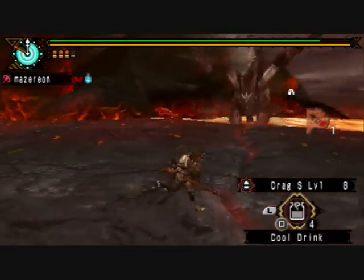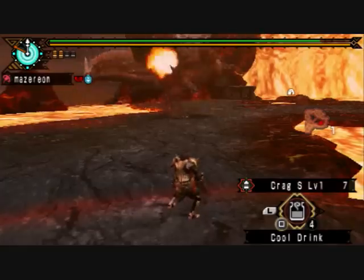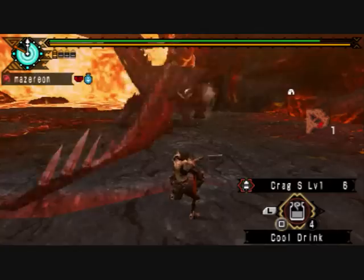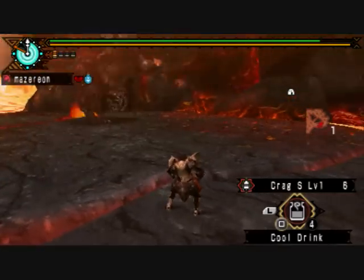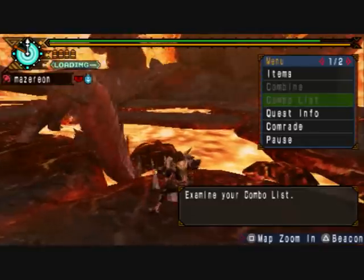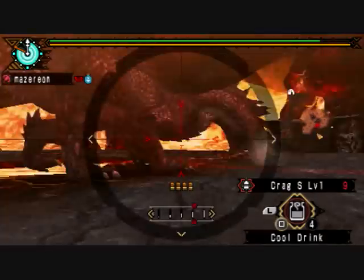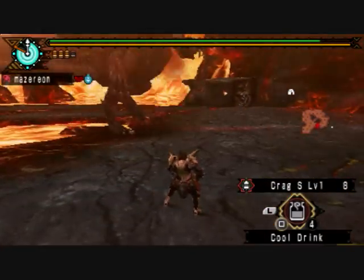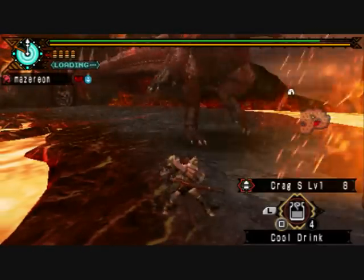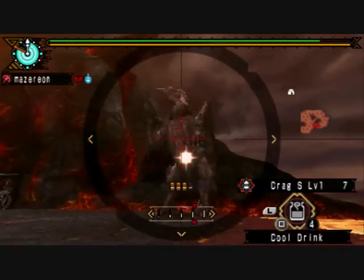He's going to charge at you quite a lot of the time, and the charges will either be straight at you or they'll curve slightly. Being able to read them means you'll take less hits and have an easier fight. A lot of the fight will just be charging back and forth. If he's being uncooperative and not giving you hit opportunities, there's not a lot of time pressure in this fight, so you don't need to take chances — you can just wait for headshot openings. When he flies back, he'll quite often do a fireball, so just be really wary.